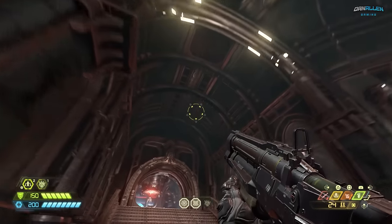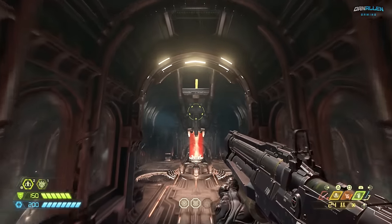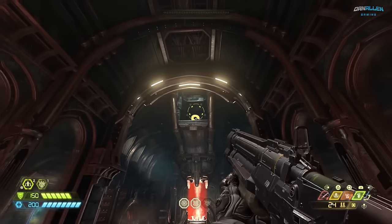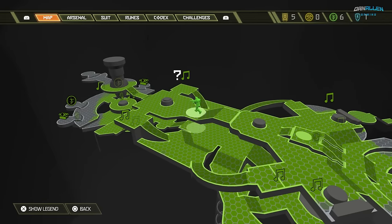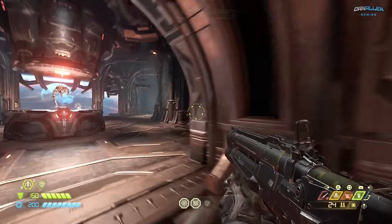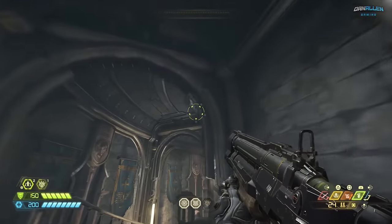But the secret up here — I had no idea how to get to it. As I played through the campaign, I saw it and said I'll come back to it. And then eventually I came back to it and I couldn't get up there. I'm thinking, how the hell do you get up there? In hindsight, it is pretty easy once you figure it out. Essentially I played through the campaign and I saw that there were a lot of vents.